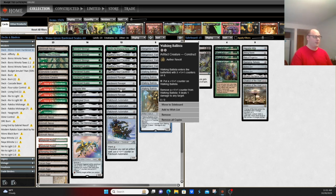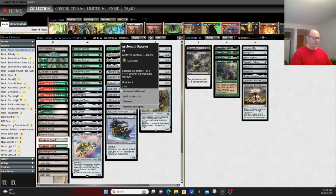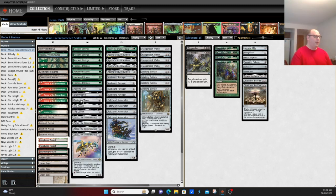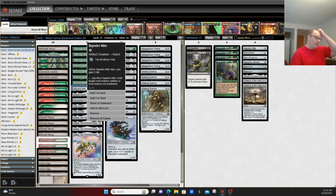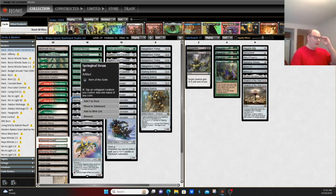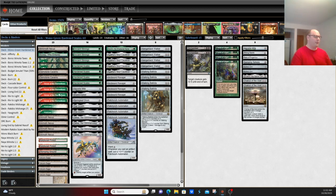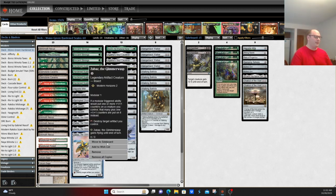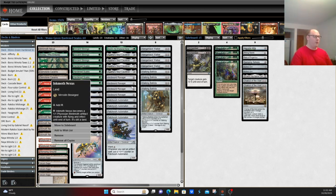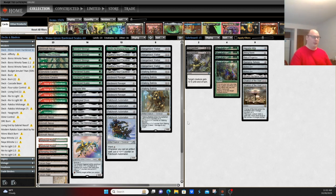This deck centers around Arcbound Ravager's ability to throw around counters. You are also an Urza's Saga deck, able to take advantage of what Urza's Saga offers. You have some choice targets like Haywire Mite to effectively disenchant things, Shadowspear as a way to race aggressive decks while also giving your big creatures trample, and Springleaf Drum as an additional way to get mana. The deck is effectively mono-green with a little red splash to activate Zabaz. And you have access to Inkmoth Nexus, which can be a one-shot kill with Arcbound Ravager, much like the old Affinity decks.